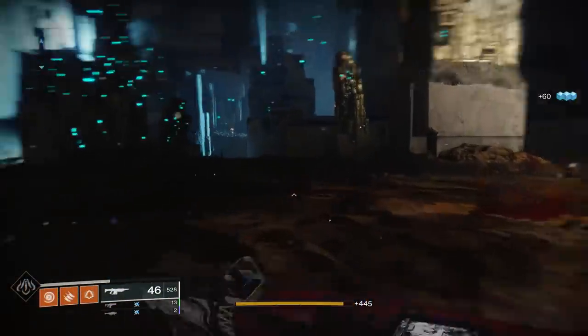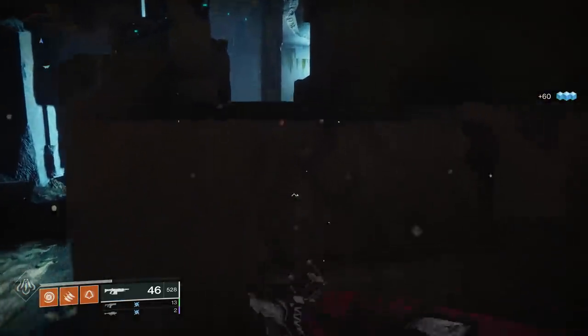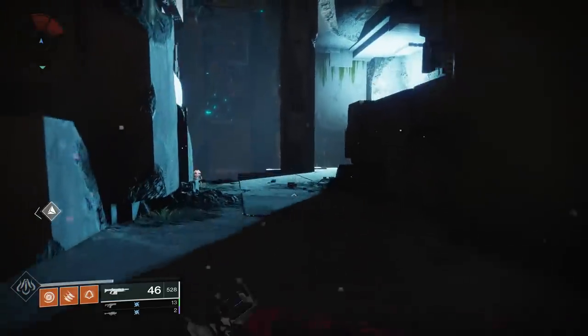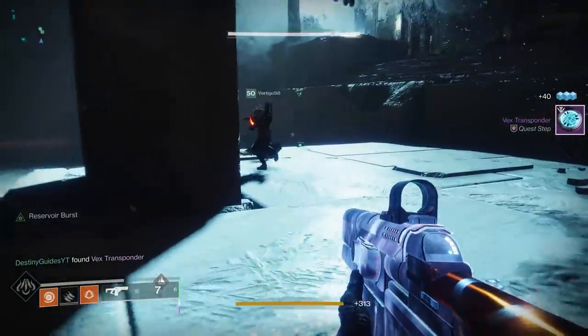The first thing you're going to need to do is get a Vex transponder. This is the same as the Gofannan Forge — instead of killing Fallen this time, you're going to go ahead and kill some Vex anywhere in the system. I went to Nessus, jumped into a Lost Sector, and found this after a couple of kills.